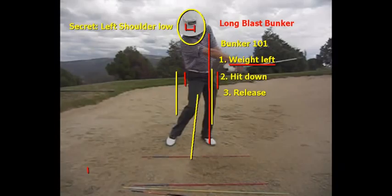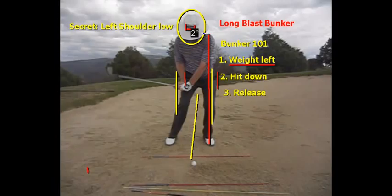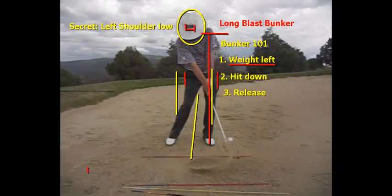The last thing, which really has to do with where your weight is at impact, is when I come into this ball, the secret is keeping this left shoulder low. If that left shoulder stays low as I go through, I'm not going to back up. Many people move backwards with their upper body when they hit this shot, and if you do that, you're going to bottom out behind the ball — you're either going to take too much sand and leave it in the bunker, or you're going to blade it over the green because you're going to drop kick it.